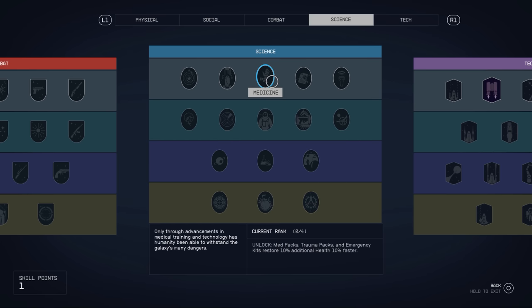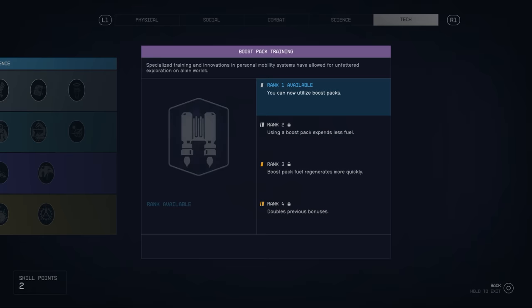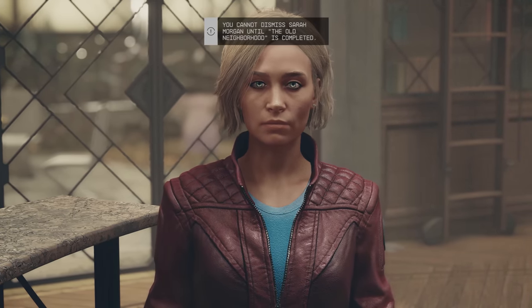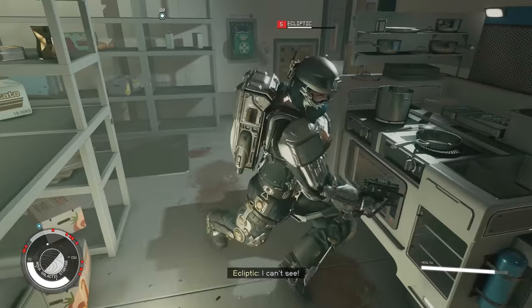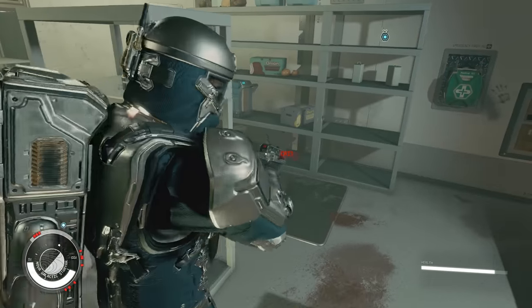I tell them all about the trippy space rock, they tell me to talk to some people, I get two levels, and since I have to bludgeon 50 more people to death with my bare fist to level that up again, I give myself some more health and the ability to boost jump. Once again I cannot dismiss Sarah for this mission, so she's along for the ride, and then we take a trip to an outpost full of Eclipse soldiers who are much tougher than the level 2 pirates.